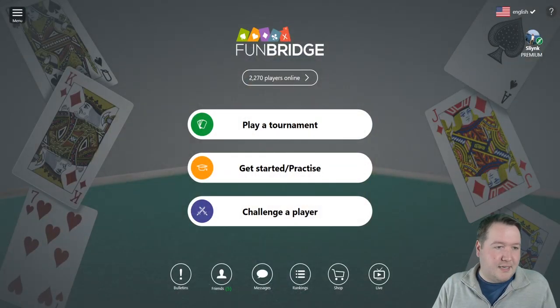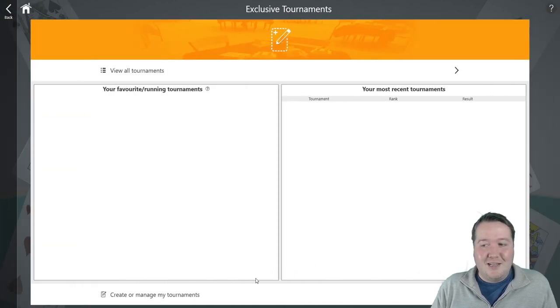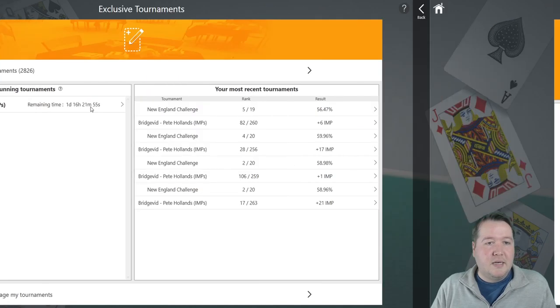Good day, it's Pete here and I'm back for another FunBridge tournament. This is eight boards using the FunBridge program. I'll show you how to get into it if you want — Practice is how you kick it off, then Exclusive Tournaments at the bottom. In your favorite tournaments, if you've never played it before, click View All Tournaments and search for Bridgevid or Pete Hollands and give it a shot.